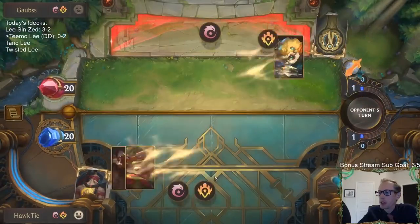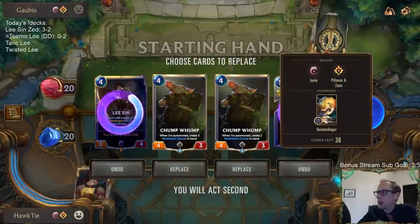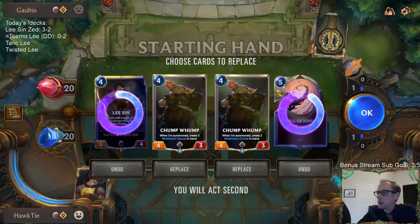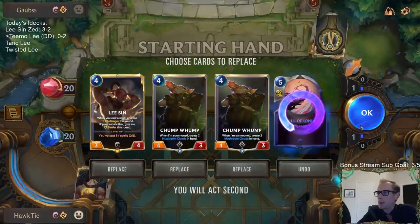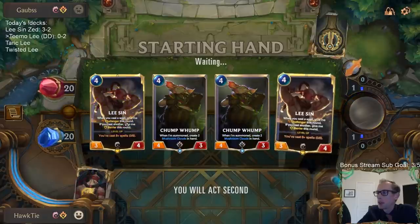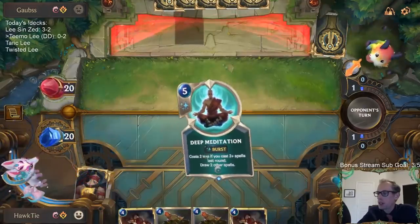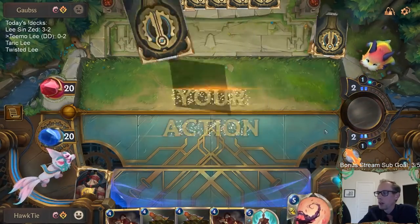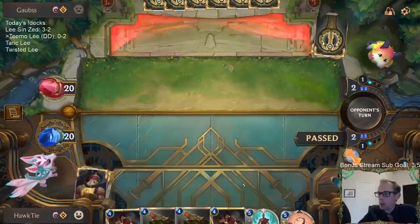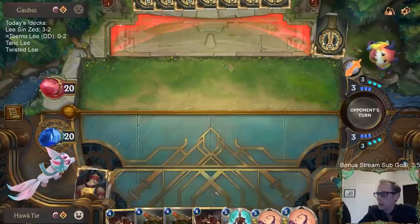Teemo's not only good with Sejuani — Teemo is still good in a lot of other areas as well. Alright, Heimerdinger-ing our deck. I just don't know if I want to keep all four mana cards — I do really like Chump Lump, but let's just keep all four mana cards. These are still good on turn five and six, and I was hoping that with our other cards we would draw things early.